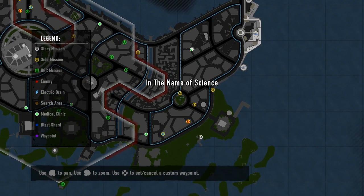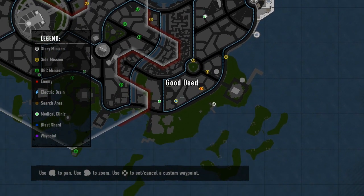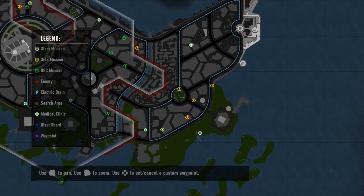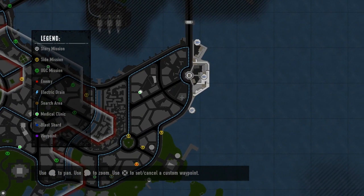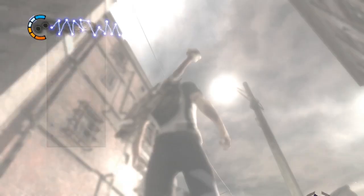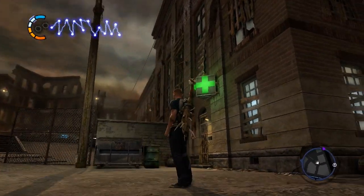So we got a mission to do, but before we get that done, there are some dead drops to grab on this particular part of the city, and we're gonna just get those right quick. You may as well, right? The last three dead drops in this half of Numerae, so let's get those done.